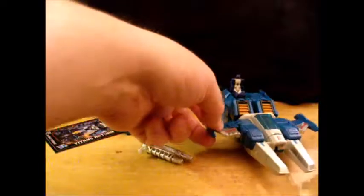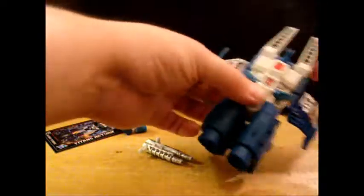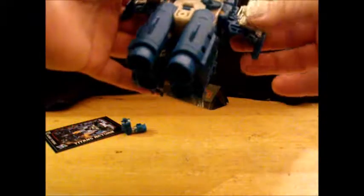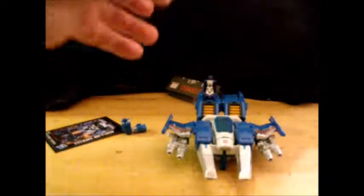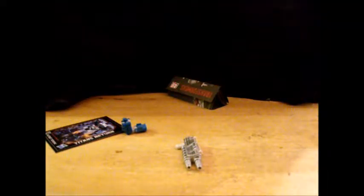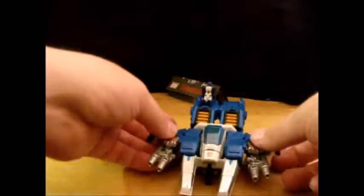For weapon storage, you have slots under the wings for each gun to go into. There's a peg that fits right into the slot — it looks really cool. I'm probably not going to give these guns to Trigger Happy, even though I've given most of my guns to Trigger Happy so far. That's your weapon storage — it looks great.